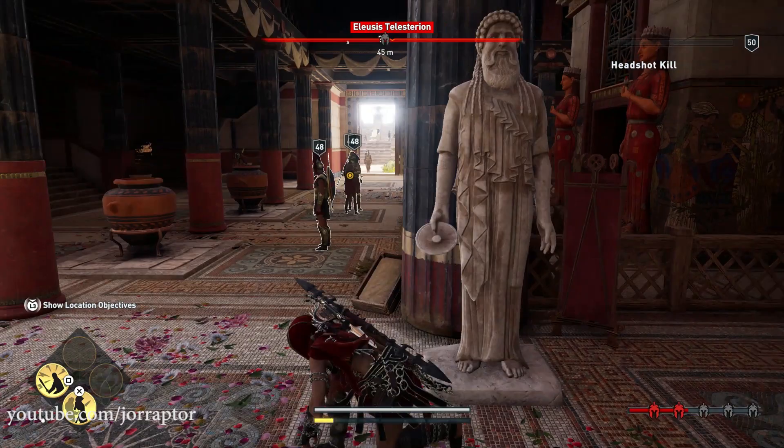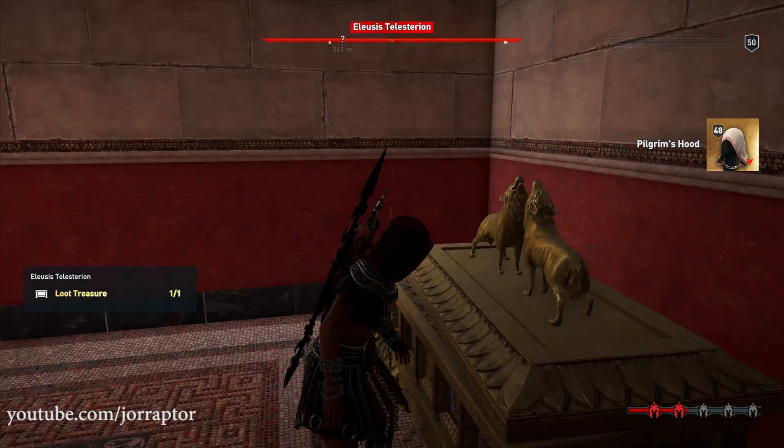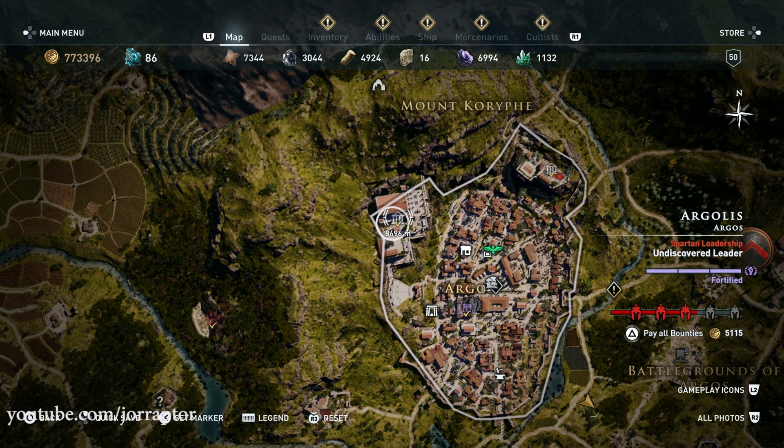Go there, loot the treasure, kill the enemies around it and get the awesome hood. The Pelgrim hands are next up and can be found in Argos, a region for level 18 to 22. You find them in the Acropolis of Argos in a treasure on the second floor.